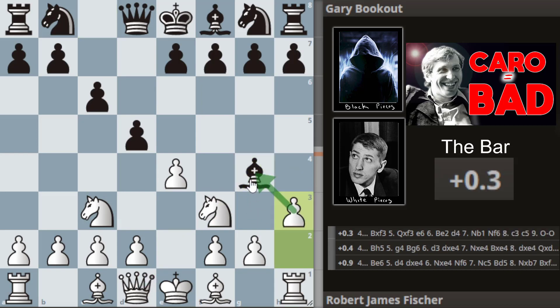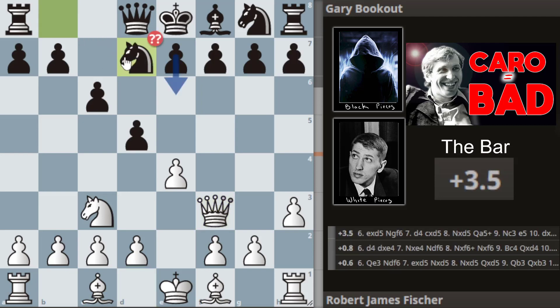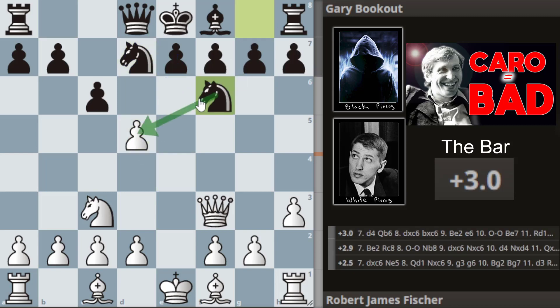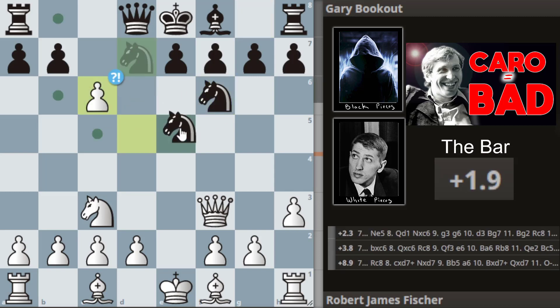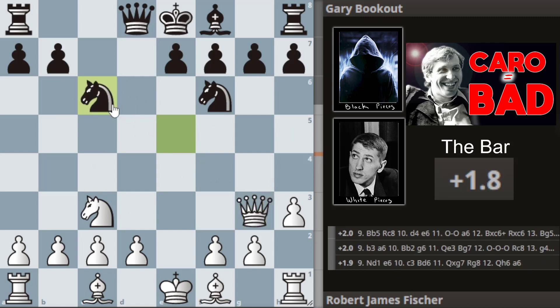Bobby asks the bishop what he wants to do. We get takes and takes. Then we get this very ugly blunder from Gary — he was out of book here — which is Nd7. Because what this does, it basically just hangs a pawn in the center. The engine just wanted him to push the pawn. So Bobby takes, Gary develops his other knight, Bobby just takes again and we get a small little fork just to win back the pawn. We get moves and takes.